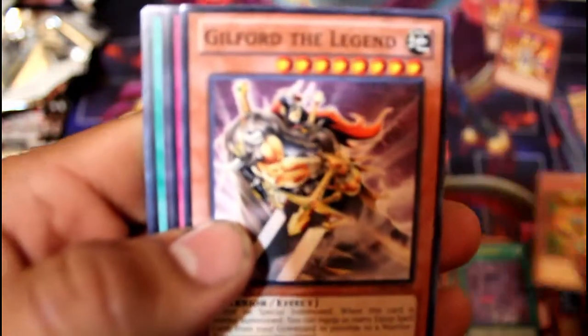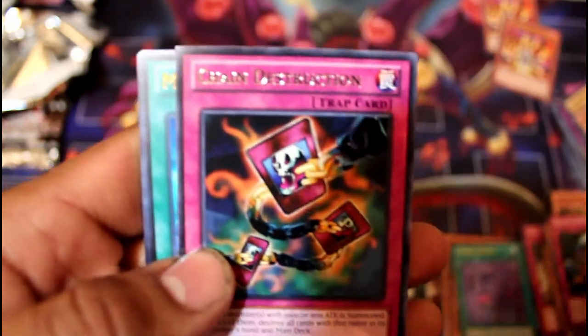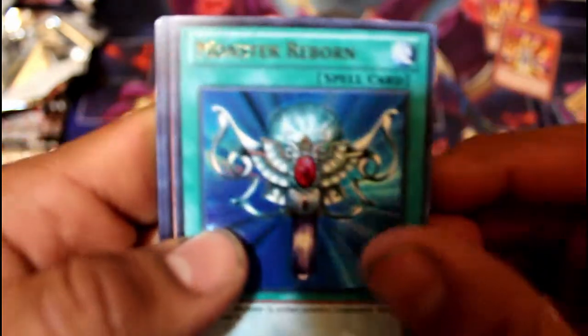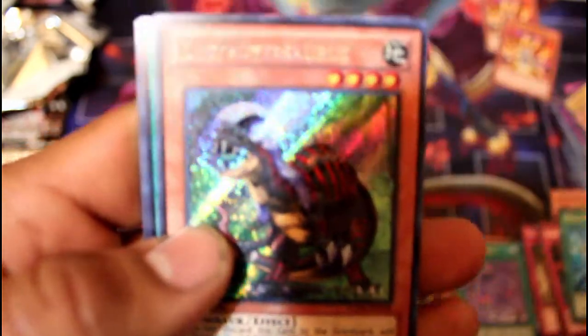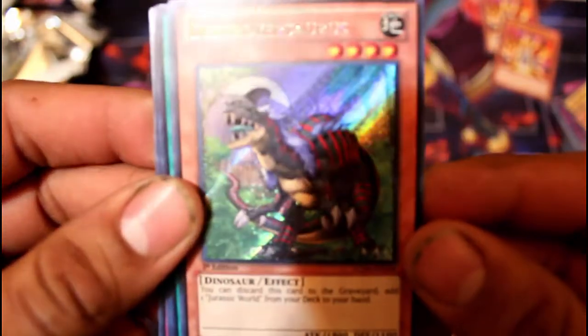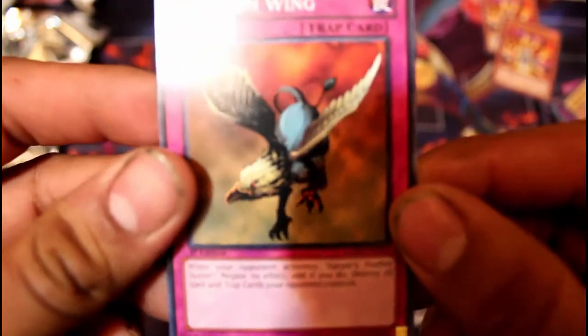On to the next one — we're actually getting close to closing out, still no Raigeki. Gotta have Heart of the Cards here. Amazon Fighter, Guilford the Legend, Relieve Monster, Chain Destruction. And what do we have here? Destroyer Source in Secret Rare — not bad. Dark World Dealings, Spell Reproduction, and Griffin Wing.